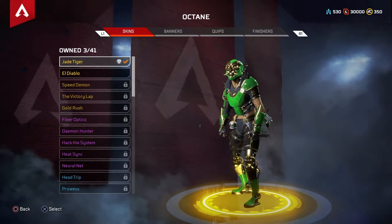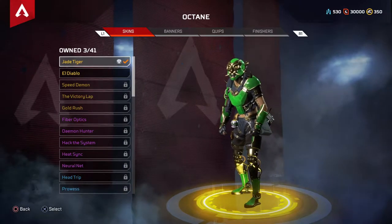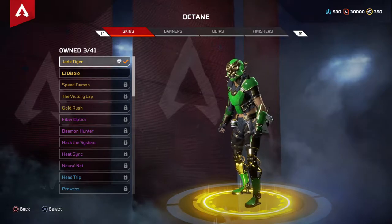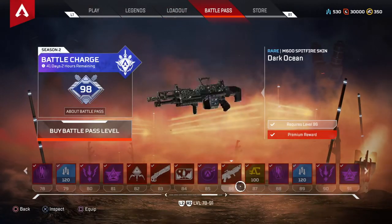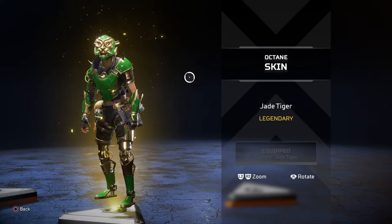Once you have the battle pass, all you need to do is level up to 75. Don't worry, it won't take too long — as you play regularly and complete challenges, you should level up in no time. I'll show you that now on the battle pass. If we go back to level 75, there you go — there's the skin. That's exactly what you guys will be receiving after this guide.